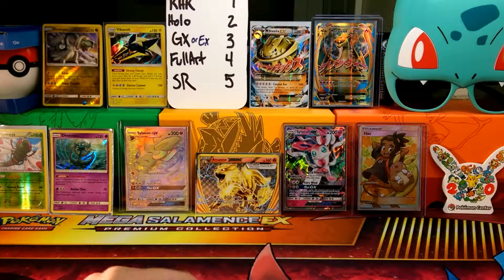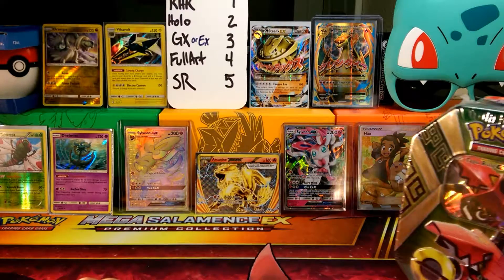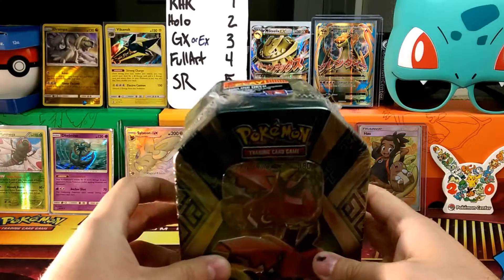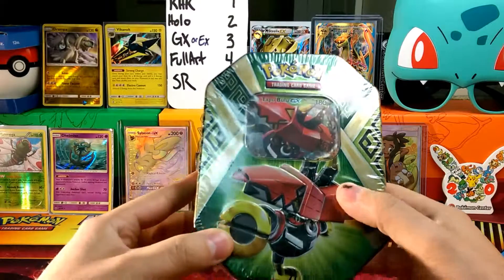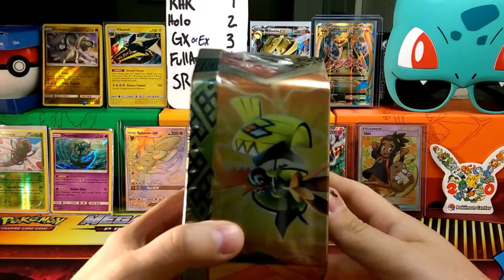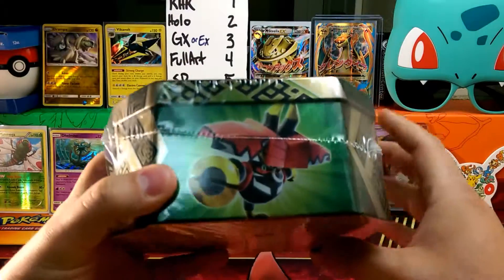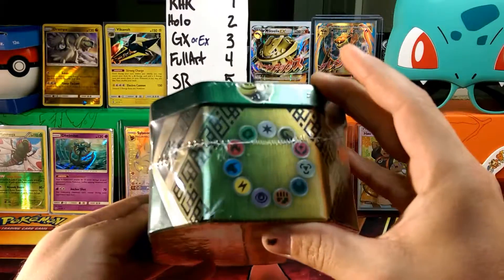Without further ado, what we're doing today is a Tapu Bulu GX tin, which is a very hyped tin right now. It's pretty cool. They have a Tapu Coco one as well, which I'll have in a different video at some point.